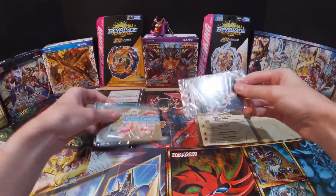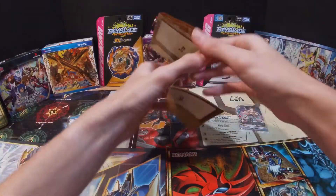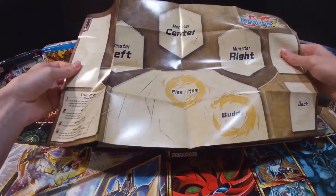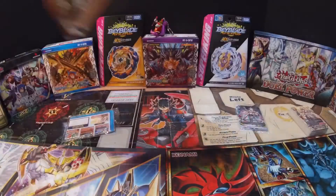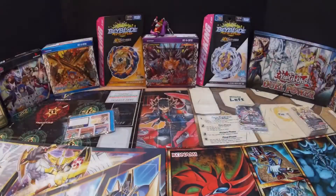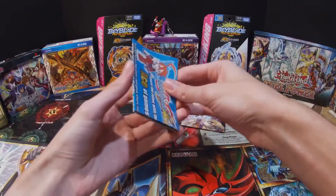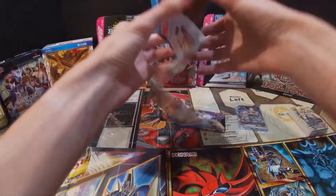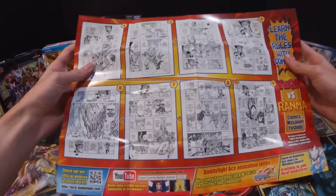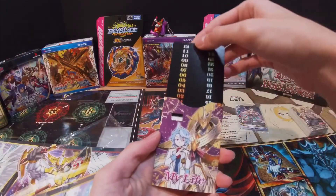Starting off, we got a little promo pack — I'll get to that in a second. Here's the play mat that you get, and on the back it gives you an idea of how to play the deck. Here's a little rulebook telling you how the game works, with a little comic on the back also showing how the game works. And then here is the life point counter that you get.